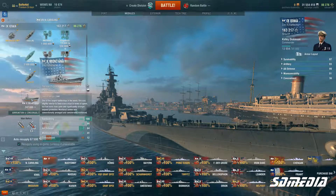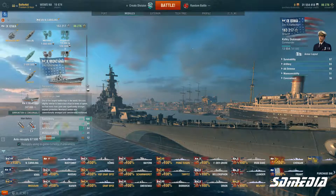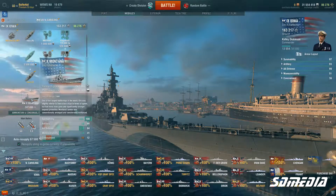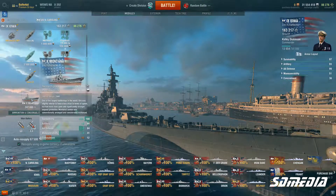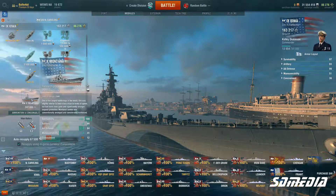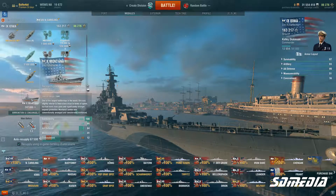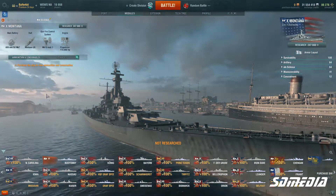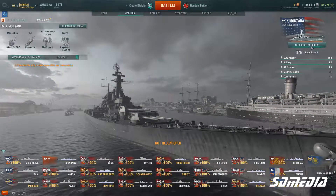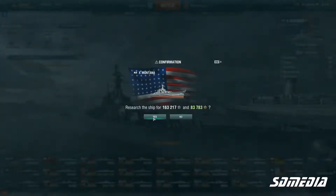I have more than enough credits to get her, so that's what I'm going to do in this video — research the Montana and buy her for my port. Add her to my fleet and then spec her out how I want. As you can see, research Montana costs 247,000 ship XP — 163,217 ship XP and 83,783 free XP. Yes, here we go.